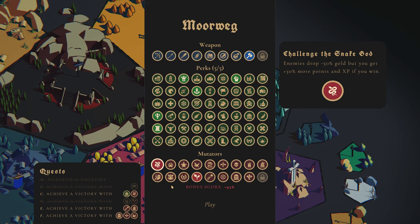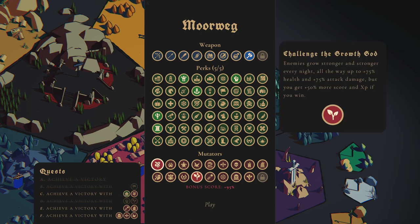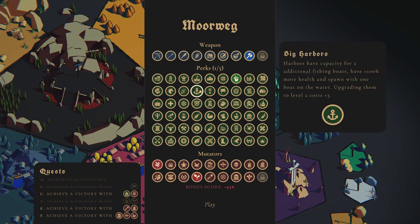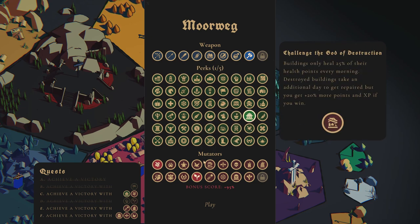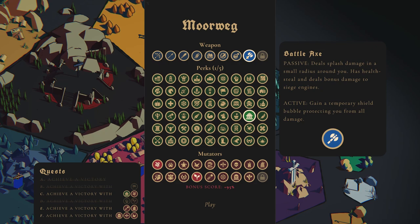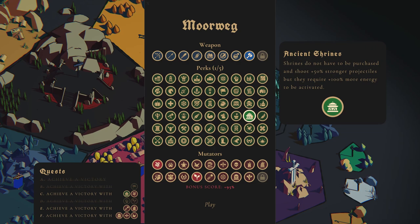Today we're going to go ahead and do the snake god challenge — minus 50% gold, but you get 30% more points. We don't care about score on this particular level since there is no score challenge. And we need to have at least the shrines online. Shrines do not have to be purchased and shoot 50% stronger projectiles, but require more energy.